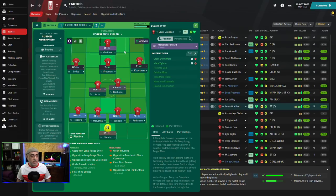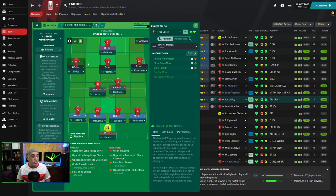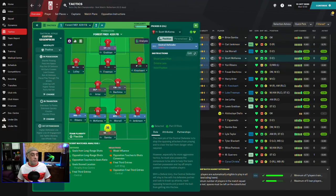As far as PIs are concerned: up top, we've got close down and roam from position on both Mark Taita and the Trequartista. We've got a DLP, a CM on support, and a fullback on support told to get further forward. Some people might be inclined to play a wingback on support, but a wingback has PIs that cause him to dribble more and go down flanks getting crosses blocked. Getting the fullback up the pitch allows transition of the ball. If I play with a wingback, there's going to be a lot of driving down the right flank, which I want to avoid. I want to load up on the left and create space for the inside forward to attack the box.